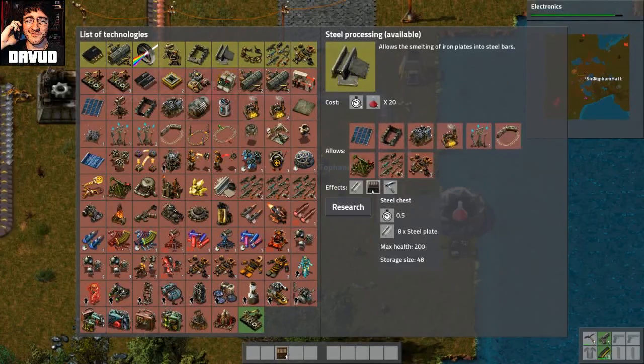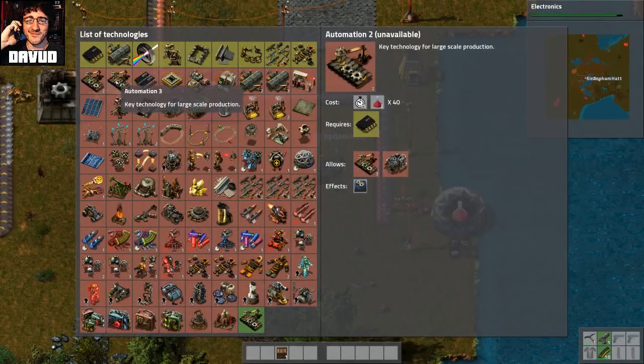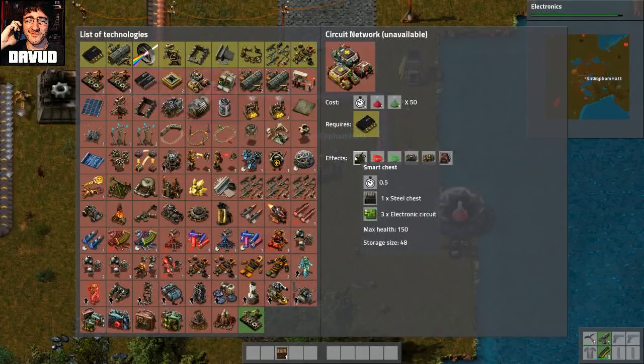Steel chest. Steel plate. Steel axe. Ooh. Where is the electronic furnace? Automation. No. Circuit network? No. Oh, what the hell is all this? Logistics 2? Oh, railway.